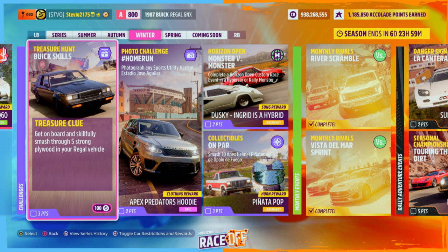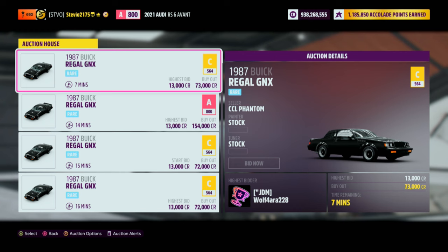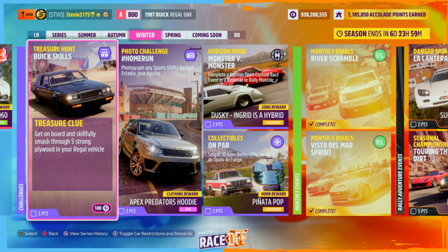There are a couple really important tips for this, so pay attention. First thing — what car do you have to use? That would be the 1987 Buick Regal GNX. Anyone can get it at the auto show, but it's 130,000 credits. If you look in the auction house, if you're quick and lucky, you might still find one for half the price, but they're probably all going to be gone so you better hurry.